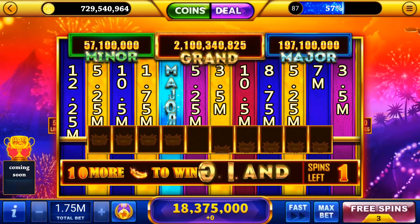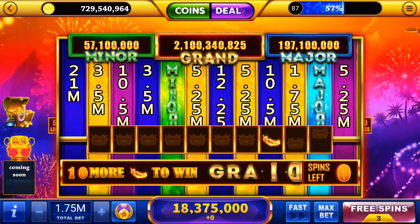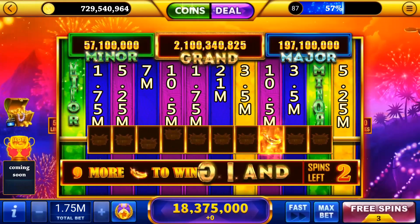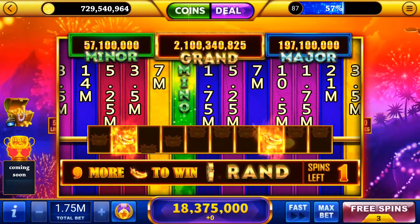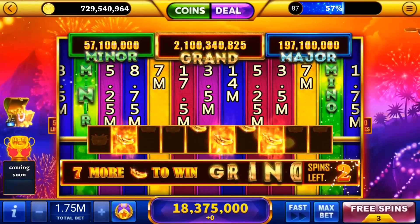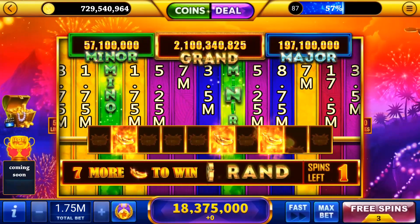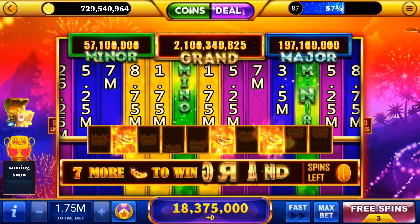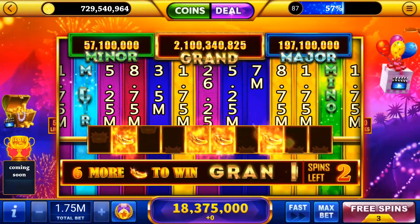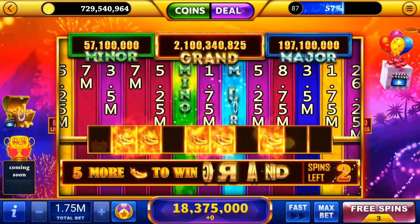As we stated in the rules, we get three spins to try to get a feather to appear in any one of those symbols. Each time we do, it resets to three and we continue on our goal to get ten. We're going to let this run all the way through and see what we get. Five down, five to go.